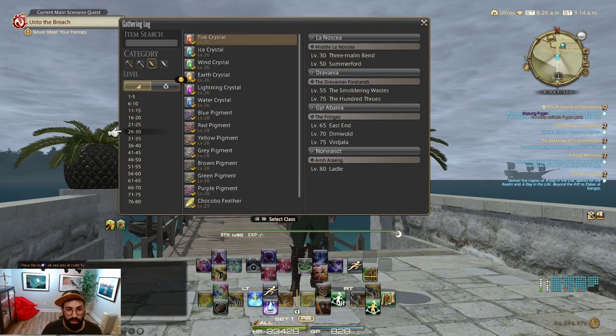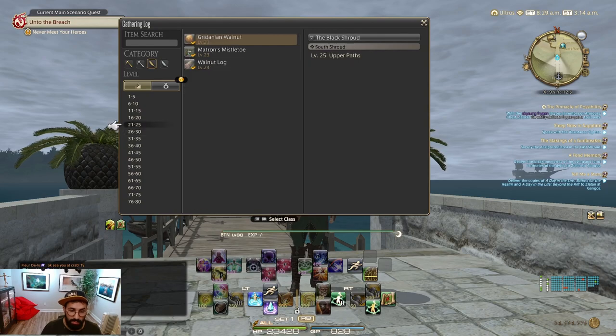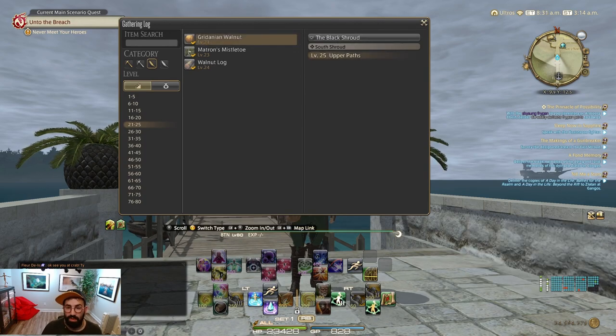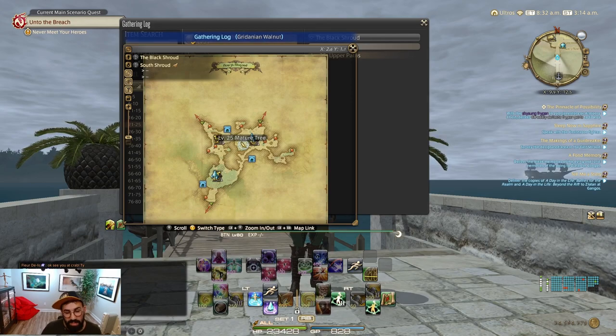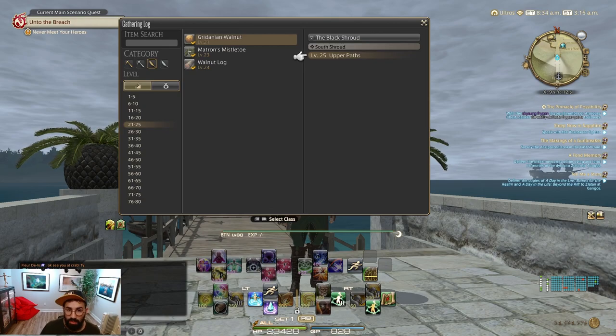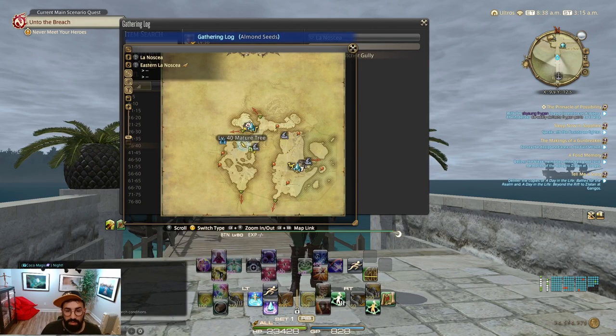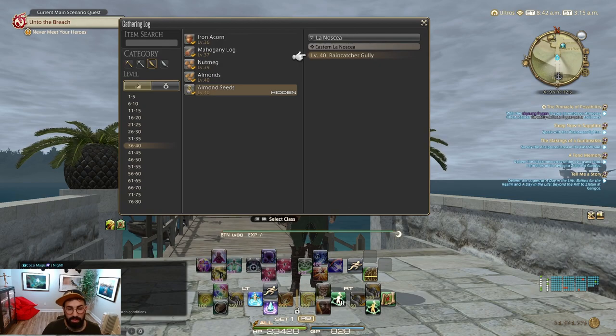In this part of the video I want to cover the differentiation between the different items. In the first section, you can see the items and where to get them. You can click on any item to see exactly where the locations are and the level required. But some of them are hidden — so when you go to those locations, they will sometimes be displayed and sometimes not. You can use some of the botanist's abilities to unhide some of those locations.